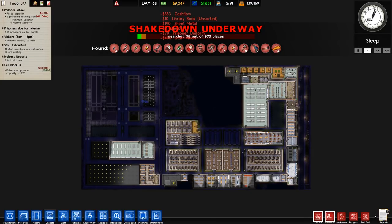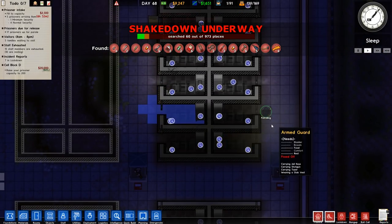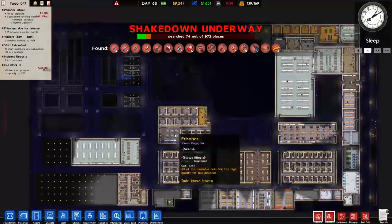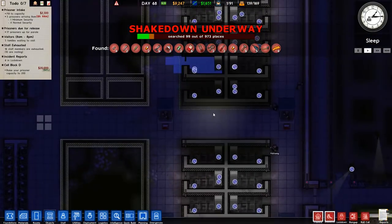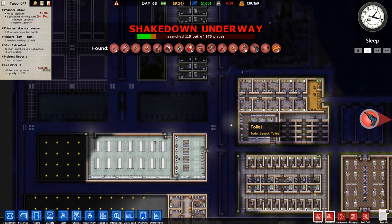Welcome back to Prison Architect. In the previous episode, we had a problem with legendary prisoners. Legendary prisoners are always an issue because they are legendary in how annoying they can be. It was mainly due to them being in the workshop, fighting and things like that — causing a ruckus and also killing people. So we wanted to stop that.